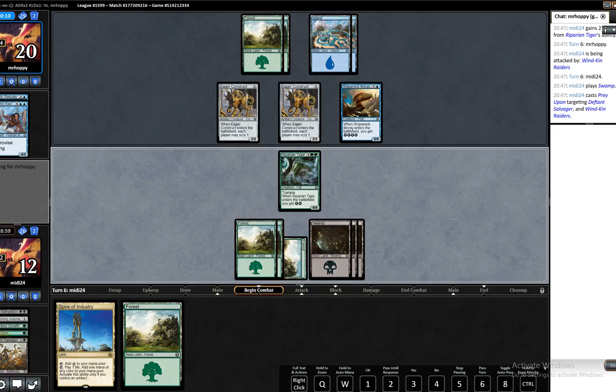We have two cards in hand which works in our favour, but as has been in other games, the issue this game has been our mana base. We have flooded a little bit unfortunately. We've seen one, two, three, four, five, six, seven, eight land and seven spells — that's a little bit on the unfortunate side. Eight land and six spells — not good.